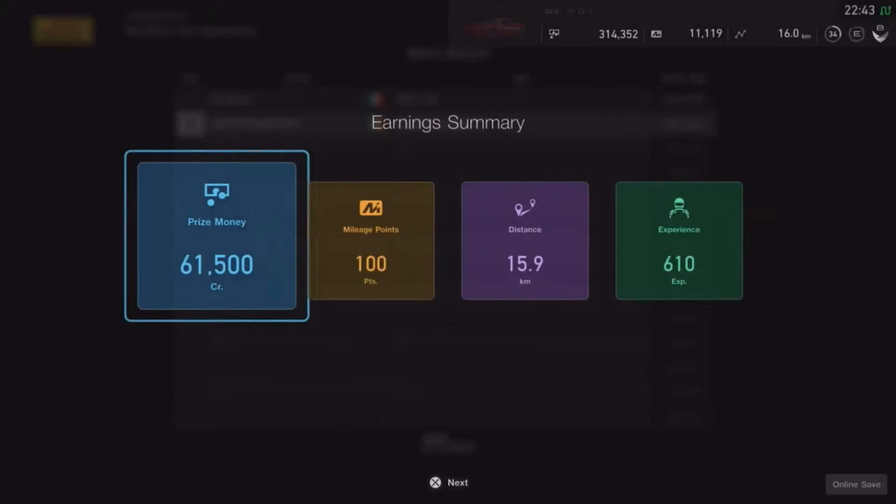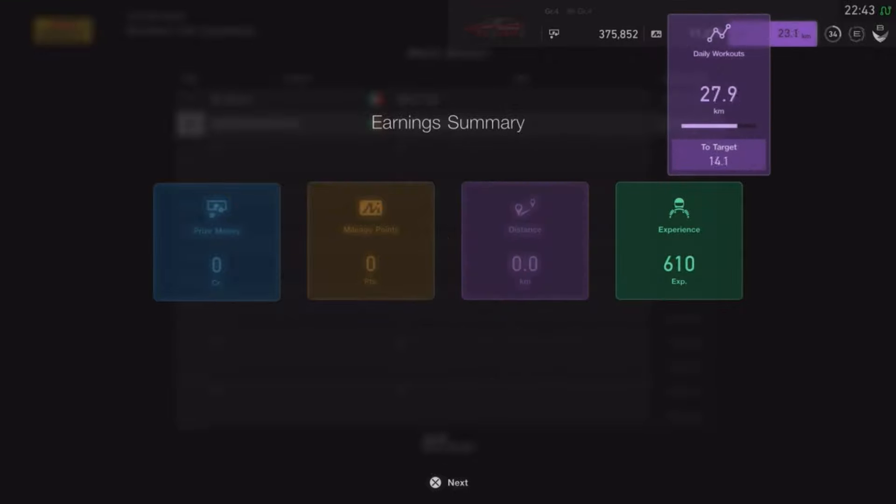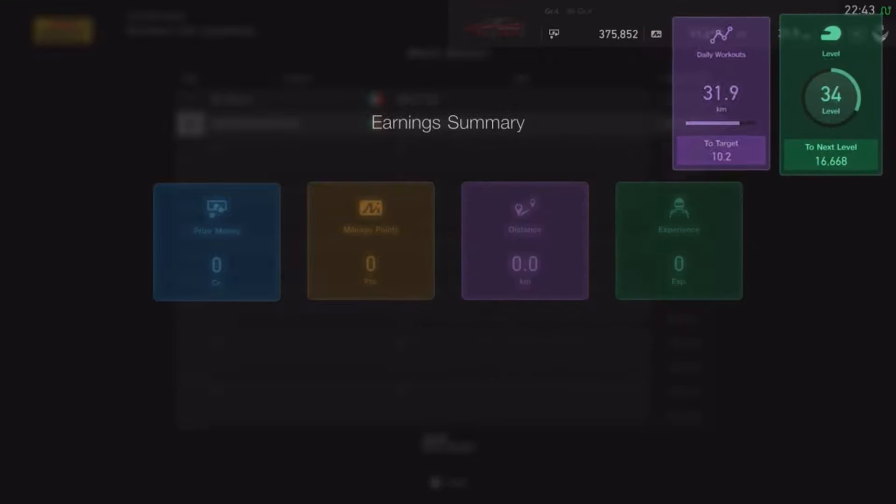As you can see, we got 61,500 credits, 100 mileage points — that will also go up depending on how many hours you set it for — 15.9 kilometers driven, and 610 experience points. That's basically it. It's as simple as that and it's an easy way to make a bit of cash.